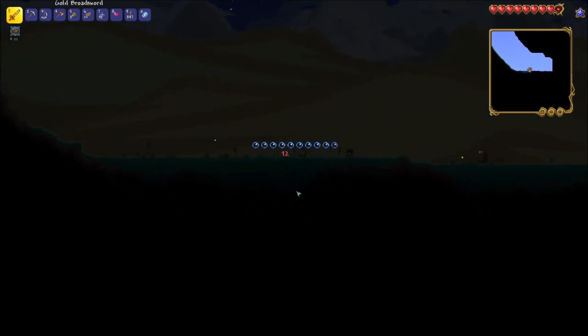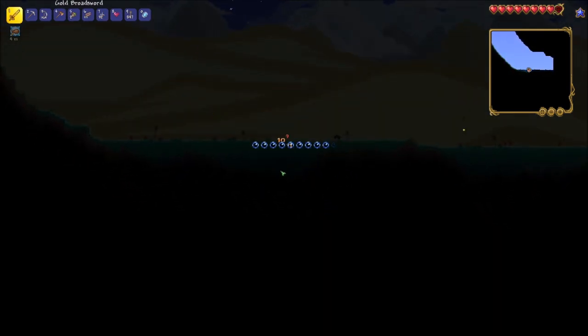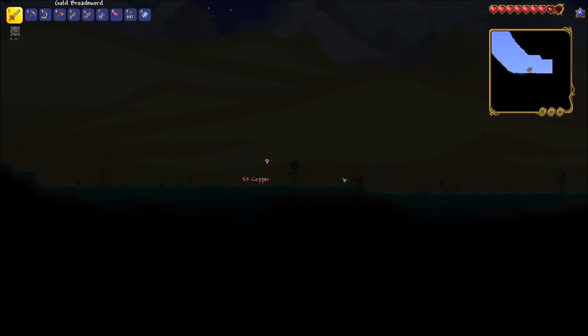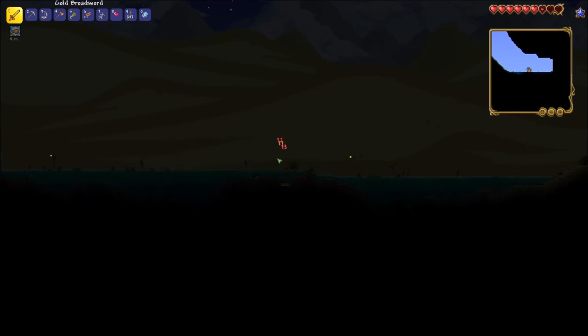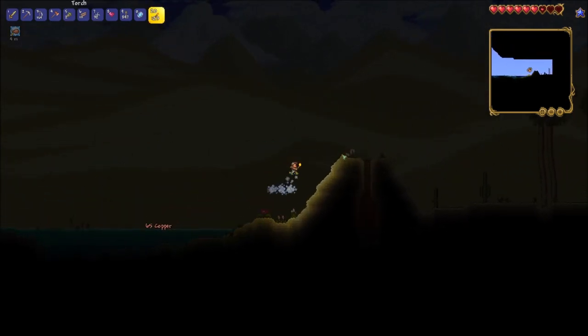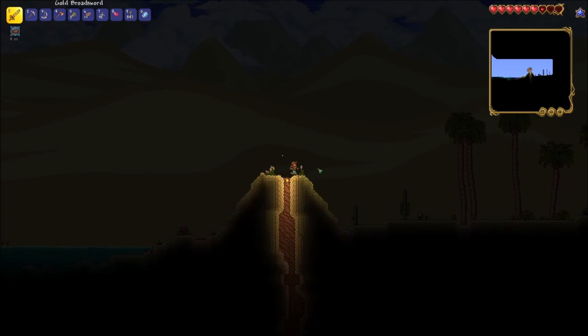On the right side of the world, it looks like we found a desert biome. This actually tells me a lot about how the world has generated. The jungle biome always spawns on the same side as the first desert biome, which would be the right side in this case. Also, the frozen tundra biome and a structure called the dungeon generate on the opposite side as the first desert.